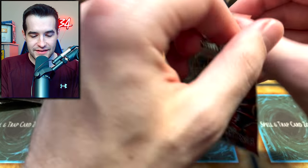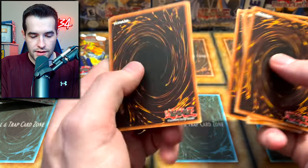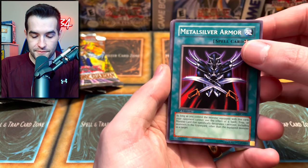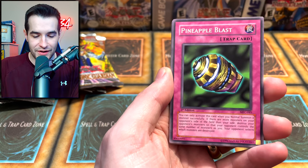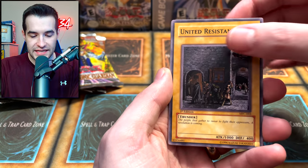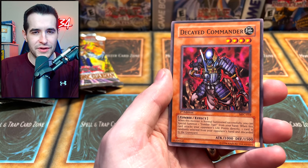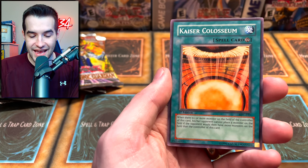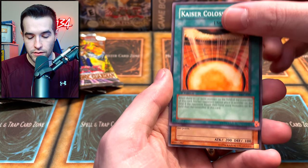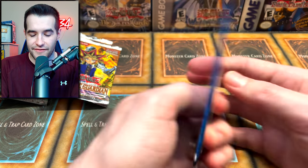Let's see if we can pull something amazing - I believe, guys. This one's very easy to open, probably because it's been in that blister. We got Metal Silver Armor, Roulette Barrel - very cool Magician's Force card - Pineapple Blast, United We Stand, Physical Double, Decayed Commander - similar commons to last time. Remove Brainwashing, Kaiser Coliseum - a classic - and finally Cat's Ear Tribe, another rare. No foil from Magician's Force.